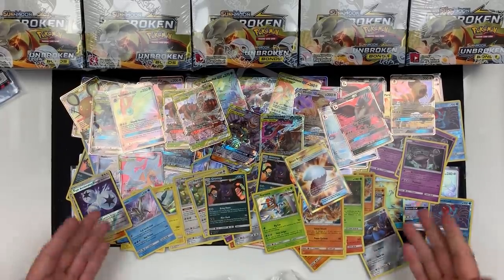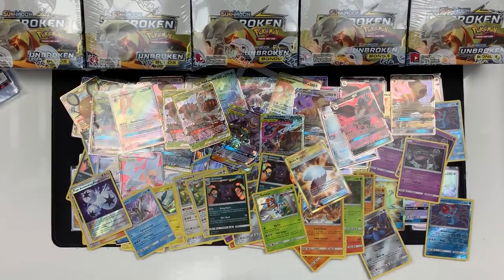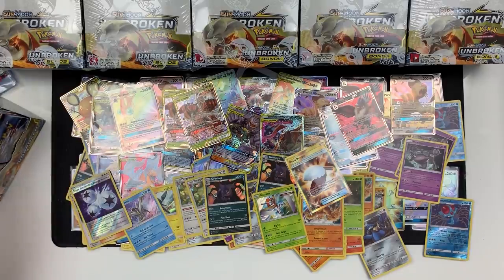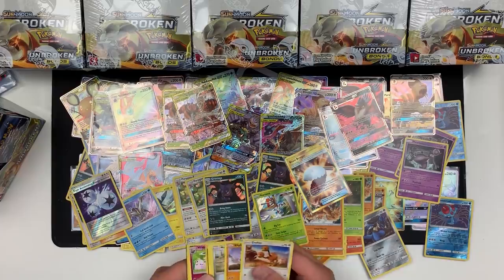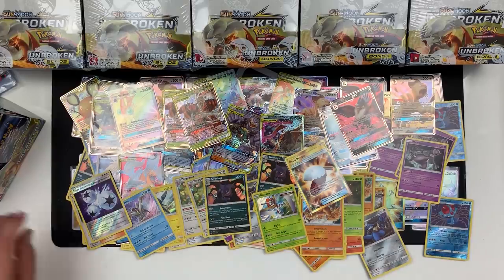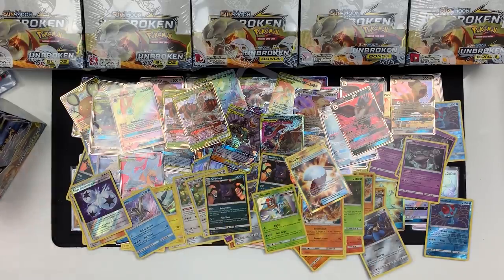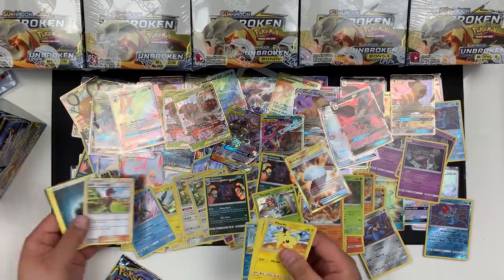My word, is that insane! All them cards! We continue. We have Wigglytuff and a Whirlipede. We've got Barratta and a Weezing. We've got Red's Challenge — very nice — and a Krabby.